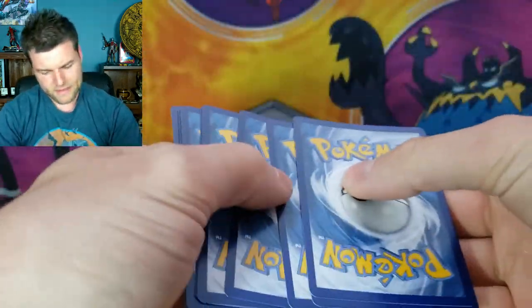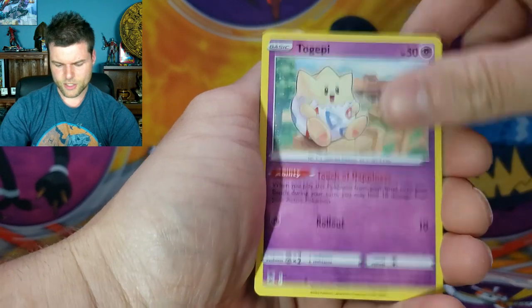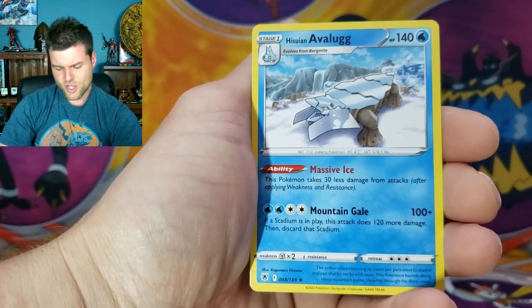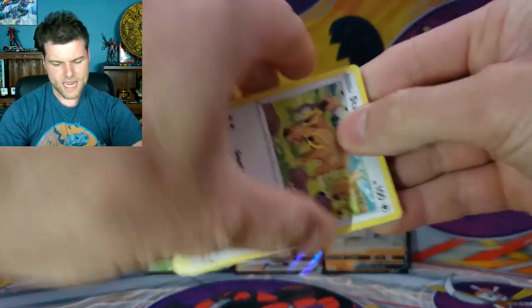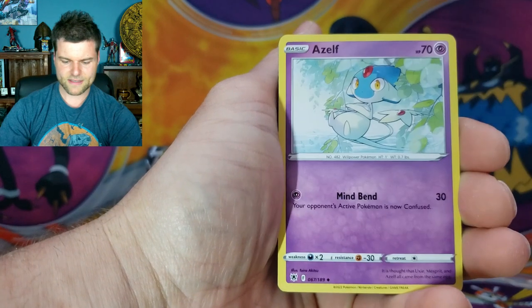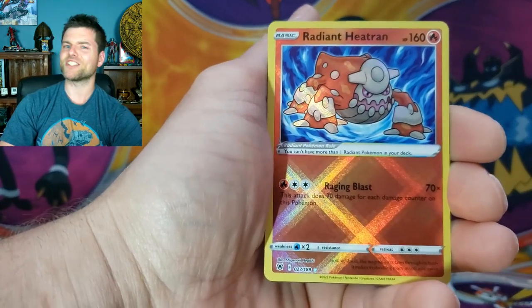Can we make it four for four? We've got Energy, Uxie, Overqwil, Kamado, Combee, Drifloon, Psyduck, Togepi, Magnemite — Reverse Holo Psyduck — and a non-holo Avalugg. That broke the streak. Next pack of Astral Radiance — we want that Trainer Gallery, maybe Starmie or Garchomp. We've got Energy, Purrugly, Azelf, Switch, Stantler, Yanma, Hoothoot, Kricketot, Sharpedo — and Radiant Heatran! I will take it. Have you seen the new Pokemon Go set? Lots of beautiful Radiant cards — I'm looking forward to the Radiant Charizard. And Dialga V — a double hit!